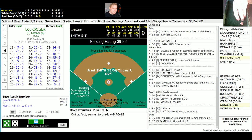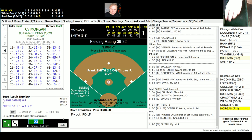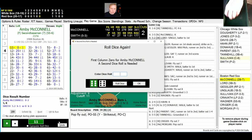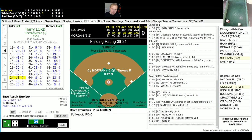Bottom of the sixth — still 2-1. Lou Kriger leads off, rolls a 23 for a 30 — fly ball to left, Doherty gets that, one away. Cy Morgan the pitcher rolls a 56 for a 34 — pop-up to Parent at short, two away. Up is Ambie McConnell — rolls an 11 for a 0. Next rolls a 13 for a 6, that's a double to right center field, gets between Hahn and Jones — McConnell ends up on second. That'll bring up Harry Lord with two outs in the bottom of the sixth. His roll is a 24 for a 13 — he strikes out. Third strikeout for Smith today.